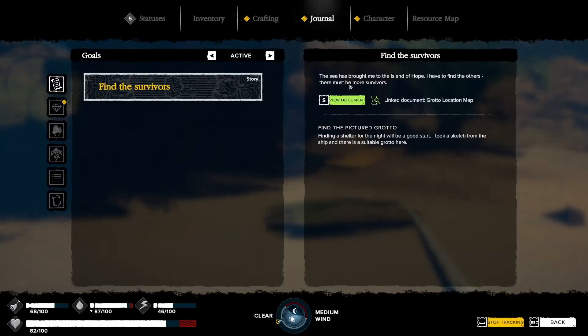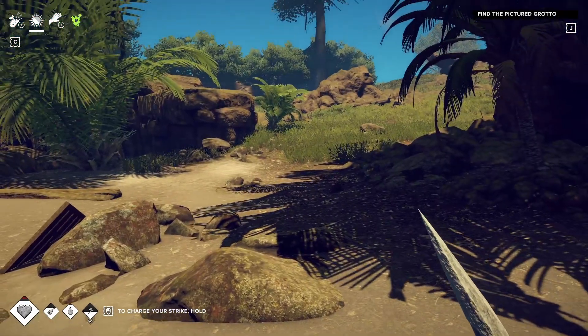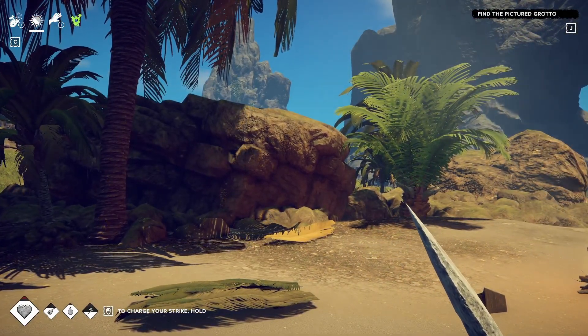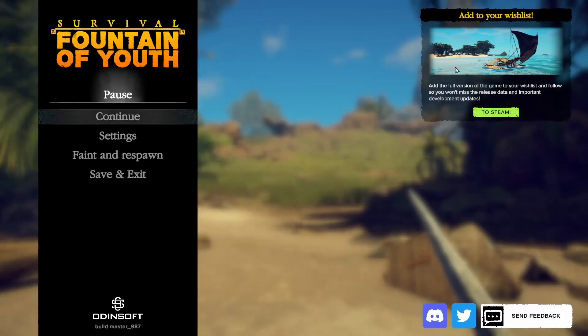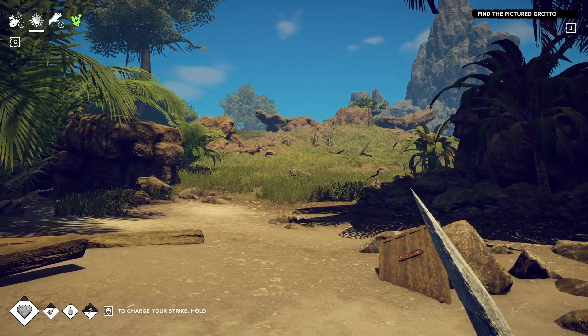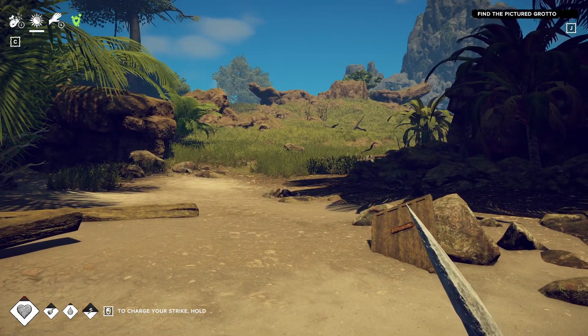We need to find the pictured grotto now. Finding a shelter for the night will be a good start. I took a sketch from the ship and there is a suitable grotto here. My video has gone for about 35 minutes — I'll probably edit this down to about 25 minutes. So I think I'm gonna end the episode here, guys. Next episode we'll go find the pictured grotto. This is fun — I like this. I'm trying to figure it out and it's getting a little easier as I play. Add the full version of the game to your wishlist and follow, so you won't miss the release date. I am by no means asked to promote this game — I just wanted to check it out. It's a new survival game with a cool premise. I like the story. Alright guys, I will catch you later — we'll do episode two probably next week. Bye.